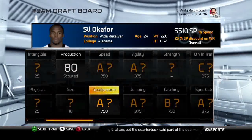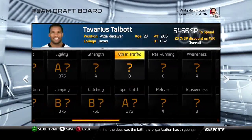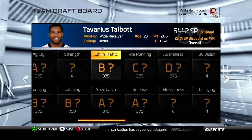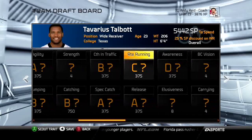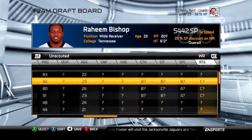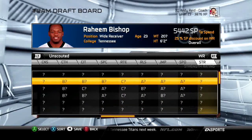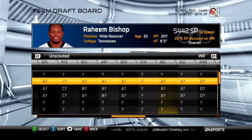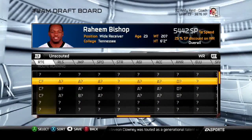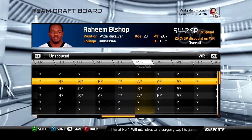If you see a wide receiver with E-jumping, you already know where you stand. On draft day you can see all the stats you scouted, so you don't have to make decisions now. If two players have similar scouted stats, they'll likely have similar overalls — so if you have to pass on one, it won't matter much. The big discrepancies show up in later rounds.